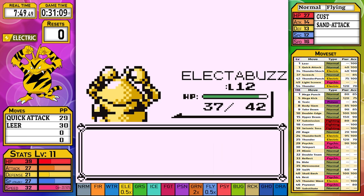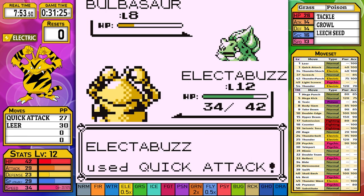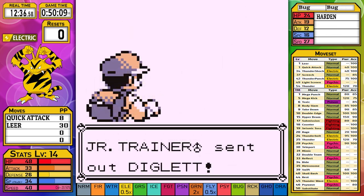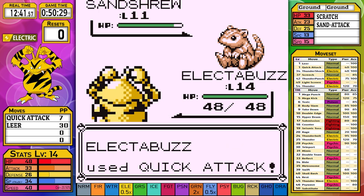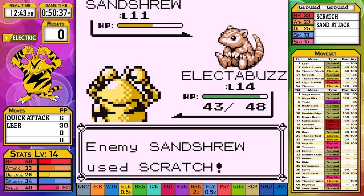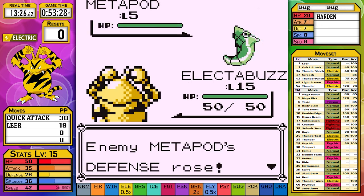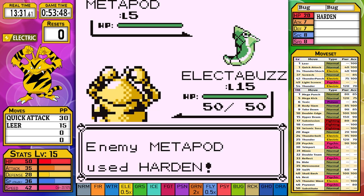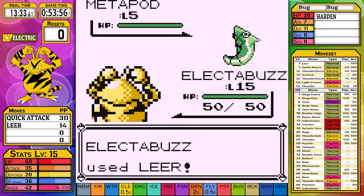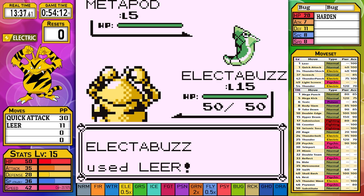At level 11, I decide to take on the optional rival for a quick bit of experience. The battle goes just as you'd expect - a very powerful Pokemon that's slightly overleveled needing just a few Quick Attacks. I attempt to plan out my experience so that when I'm done fighting the trainer in Brock's gym, I will level up to level 15. The plan is successful, and I make my way to heal, then use up 22 of my Leers.